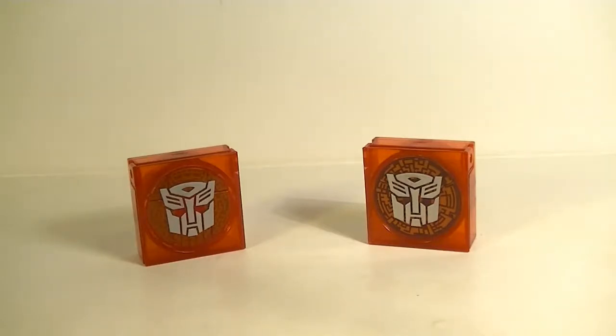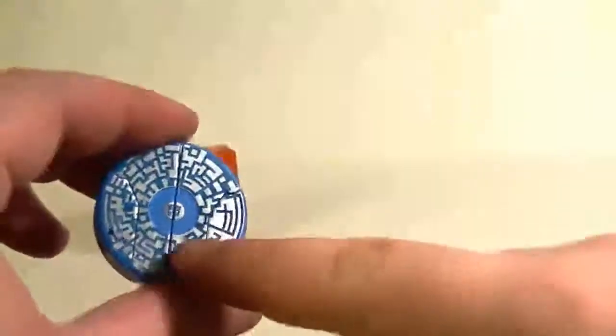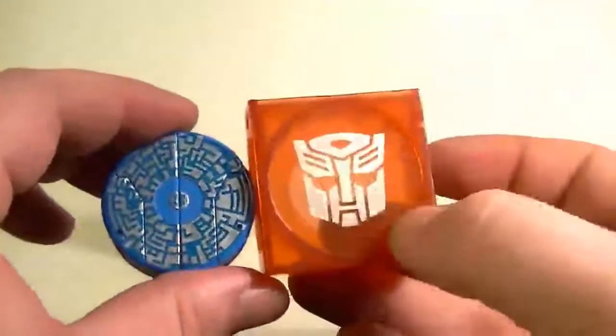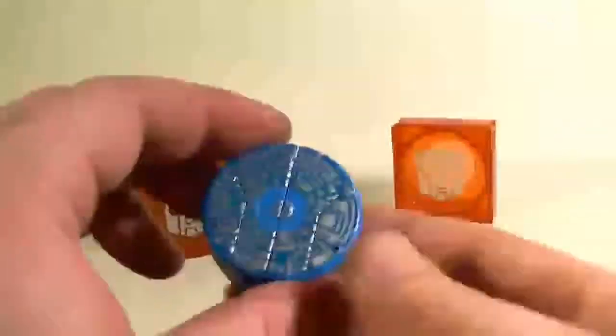Got the other set. I think it's Ramhorn and Rewind. They come in basically the same case except this time they have the silver Autobot symbol on there, and they have silver etching — or the paint on the disc itself. So that's kind of cool, a little change up. Nice Autobot symbol and nice case it comes in. And you get two in this set.